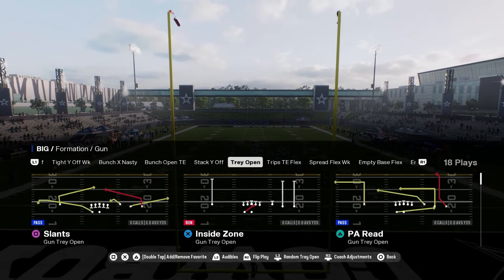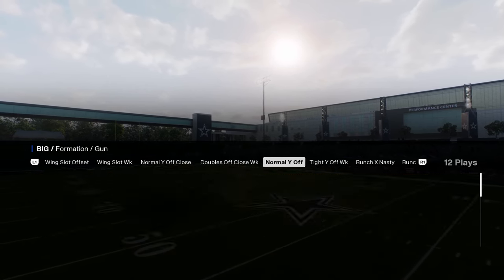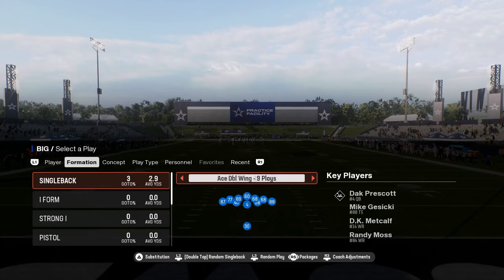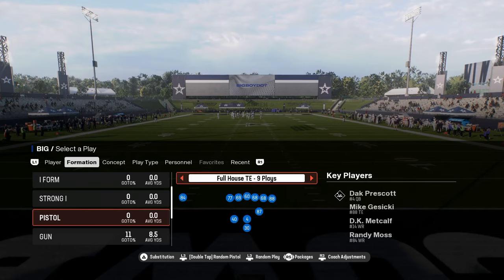You also have in this formation some mix-in formations like doubles off close week with RPO read bubble, under center stuff that's pretty decent, and a stub wing that a lot of books have. In general, this is one of the best playbooks in Madden 25.